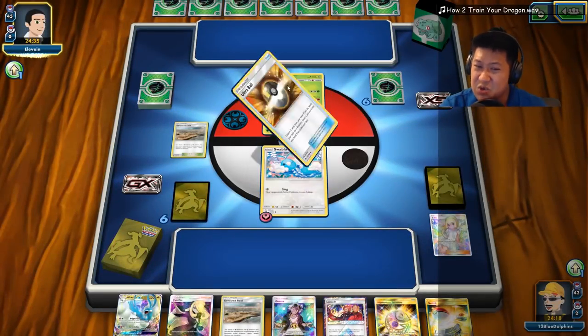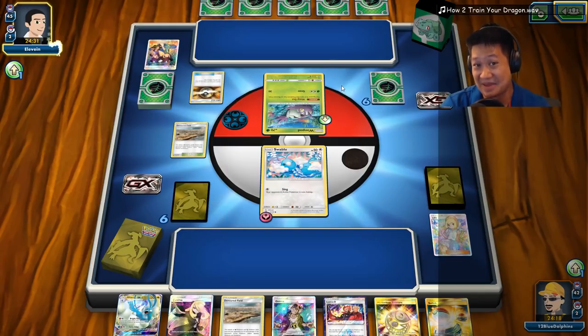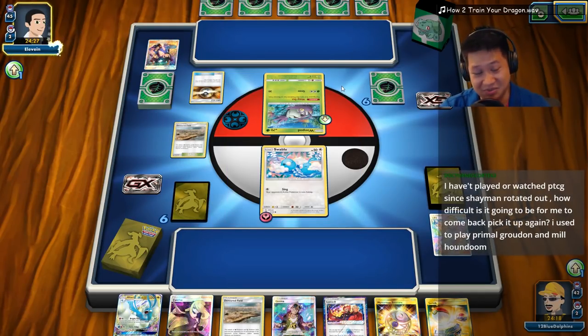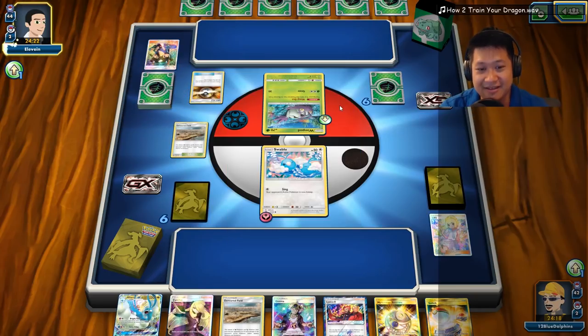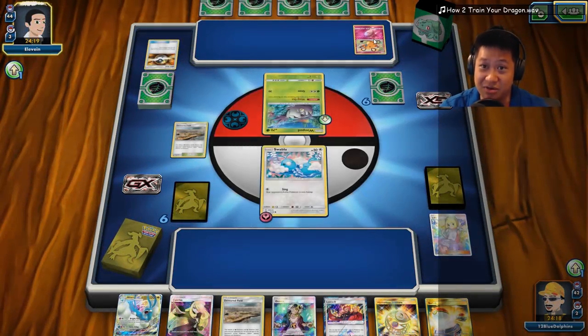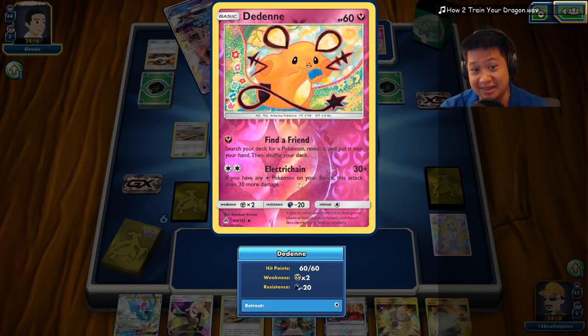I don't think he made a deck of the baby — the baby one's much stronger, I'm going to be more afraid of it. If he goes for the big one, this will probably be for a basic though. Maybe he's using it for Find a Friend and not Electric Chain.